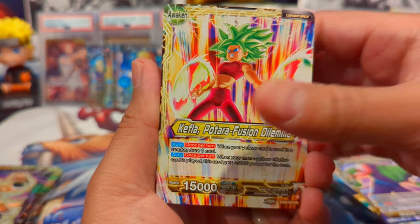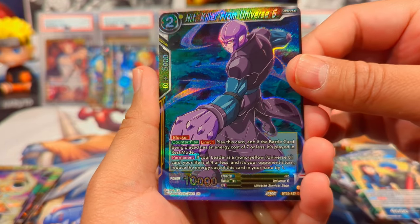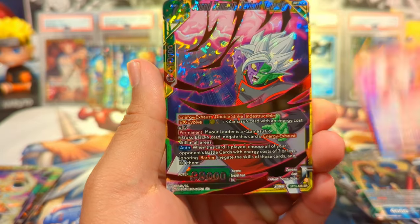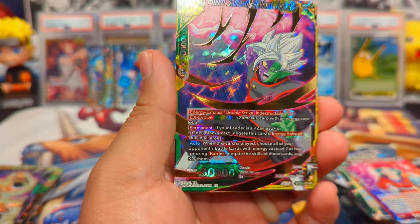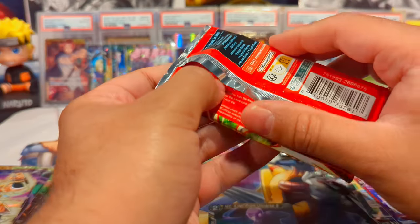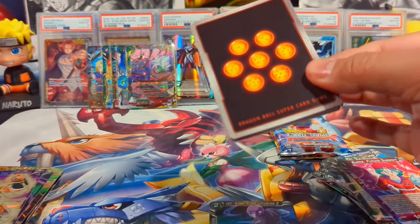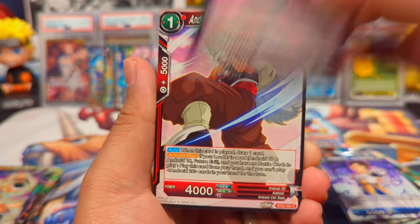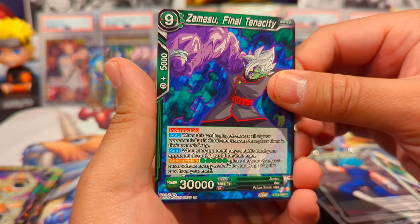On to our second premium pack. We have Kefla, Krillin, Android 16, Zamasu, Upa, Mai, Hit from Universe 6 — looking pretty dope as a common foil. We have Bulma Future Support, and an SR — Fused Zamasu Deviant Tenacity. We need to pull an SPR or SCR to call this video a success. We have Nappa, Android 18, Goku Black, Garlic Jr., Surprise Attack, Gowasu, and Zamasu Final Tenacity as our rare.